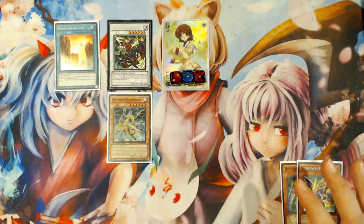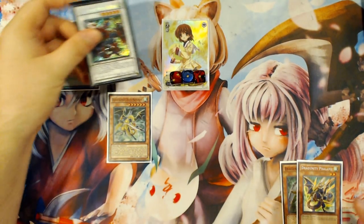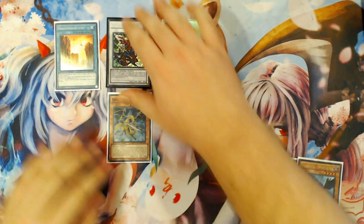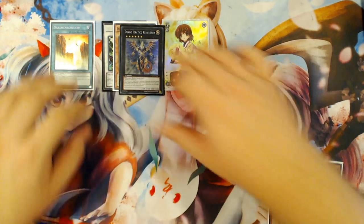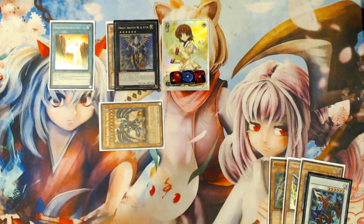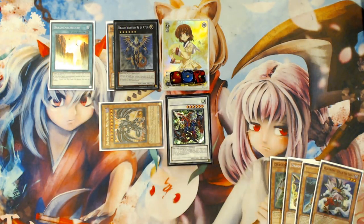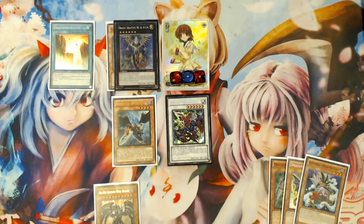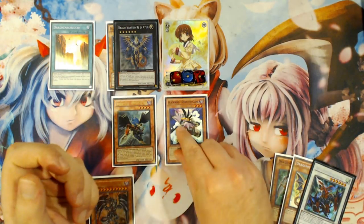As soon as you start Link Summoning, every card placement becomes super important. Activate Gae Dearg's effect, add Zephyrus to your hand and discard it. Then overlay the two monsters into your Hieratic Dragon King of Atum. Detach the Gae Dearg specifically here and special summon Darkness Metal out of your deck. Darkness Metal will bring back your Gae Dearg, which will add and discard Blackwing Steam the Cloak to your graveyard. Then use Zephyrus's effect to bounce the Darkness Metal to your hand, summon Zephyrus, and take 400 damage.